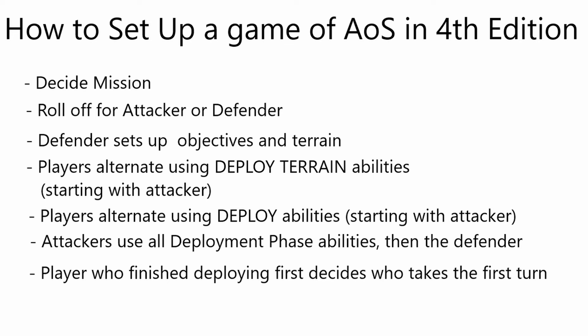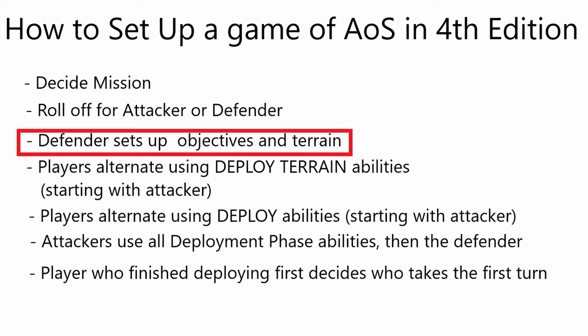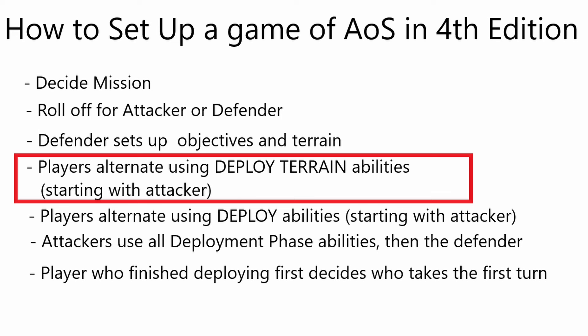Here's a quick rundown of how to set up a GHB game of Age of Sigmar in 4th edition. The players decide on the mission either by rolling on the GHB table or using the pack provided by the tournament organizer. The players roll off and the winner decides who will be the attacker or the defender. The defender sets up the objectives and terrain as described in the mission and terrain layout. The attacker then chooses which territory is theirs. In step 1 of the deployment phase, the attacker uses an ability with the deploy terrain keyword, followed by the defender, and they alternate until both players have no more deploy terrain abilities.